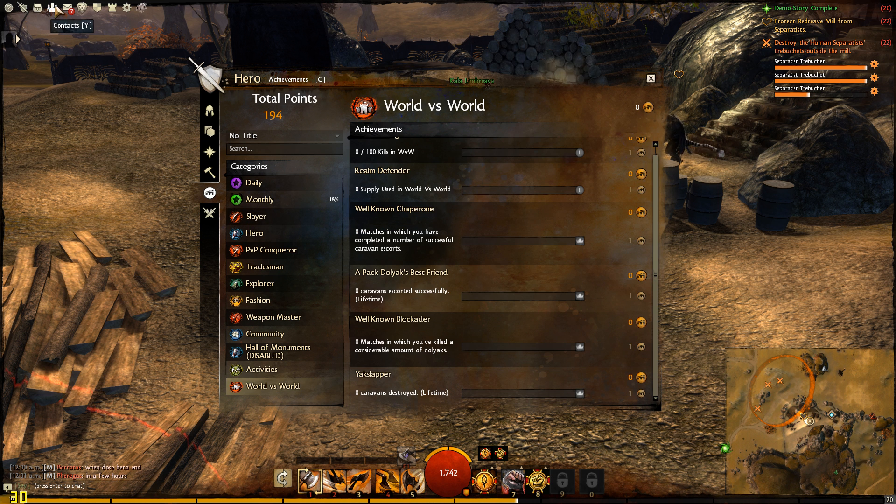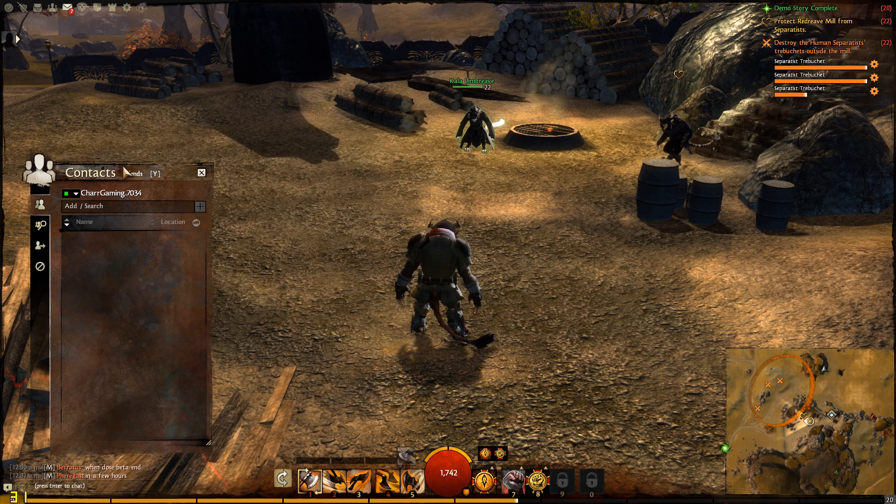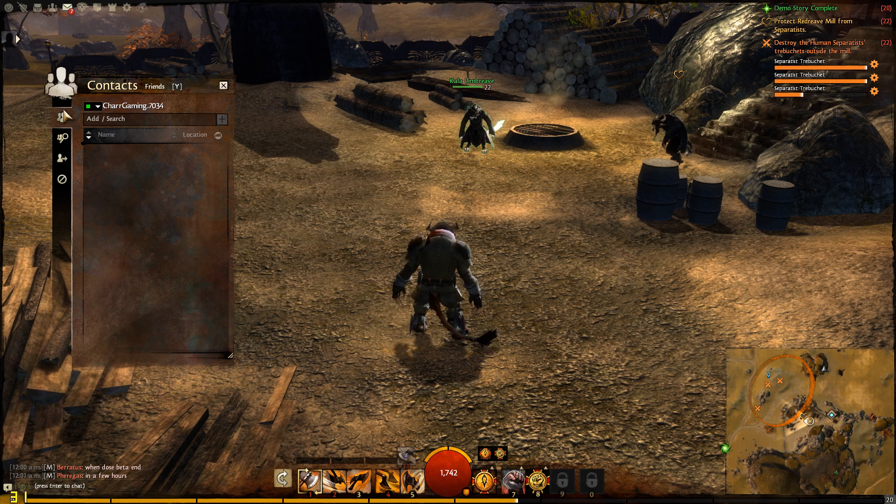Next up we have the social or contact section. Here you can find your friends or search for another player, or even look for a group.